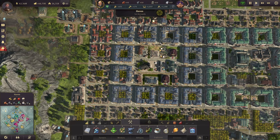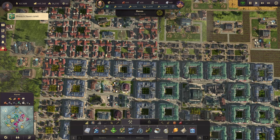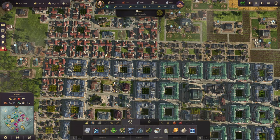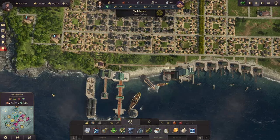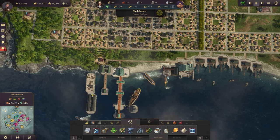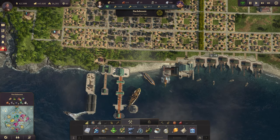Now let's talk about another problem you might have. Let's say your starting island does not have an oil spring, but another island of yours does. So how do you get that over? What you can do is go ahead and go to that new island that has a bunch of oil.